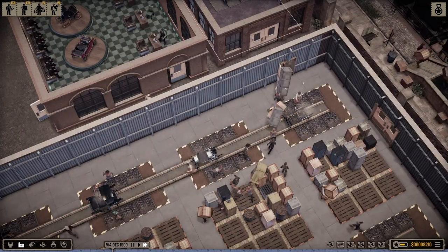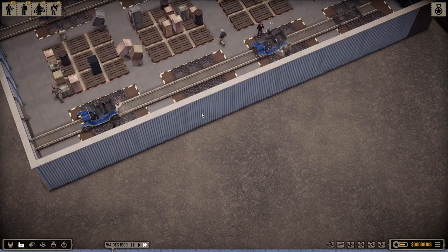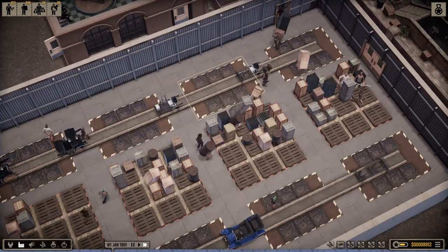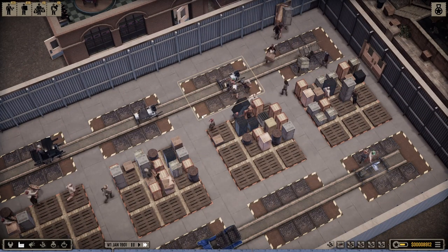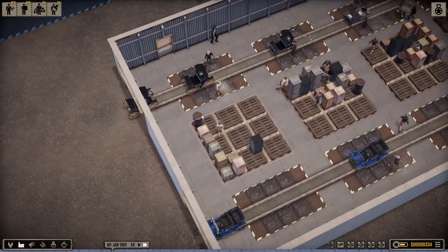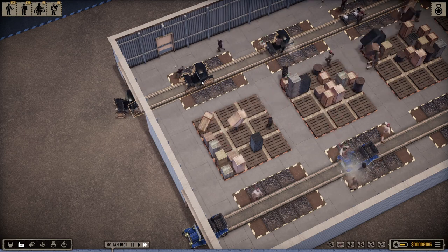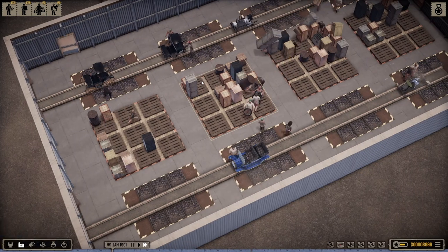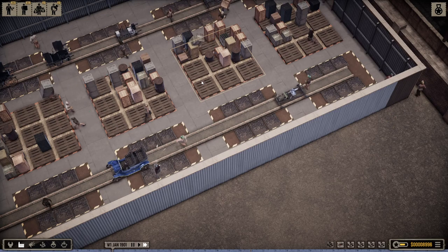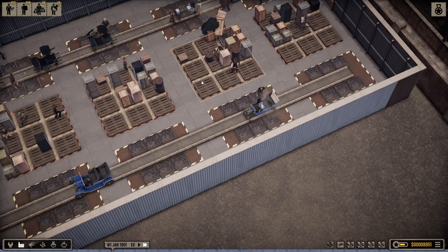One nice thing about this is we are quickly selling them — it does not take long to get these sold. We have a very efficient production line going. Obviously the more stations you can link, the faster you can produce them.